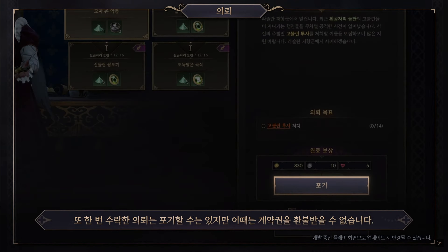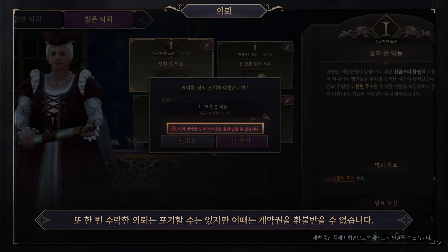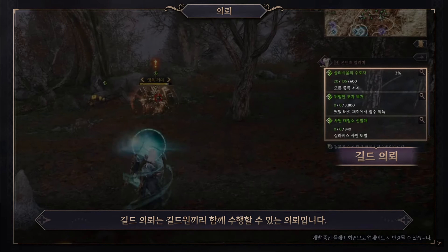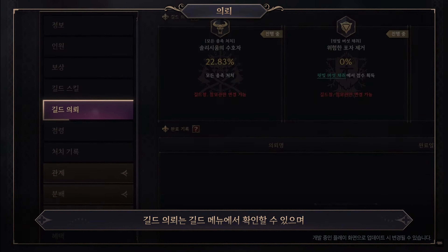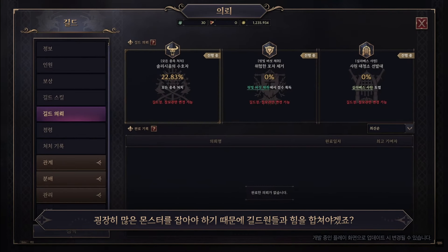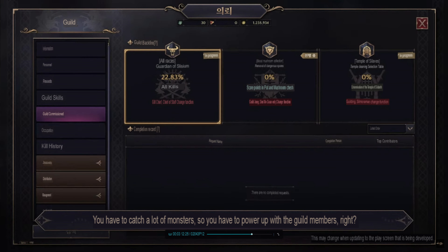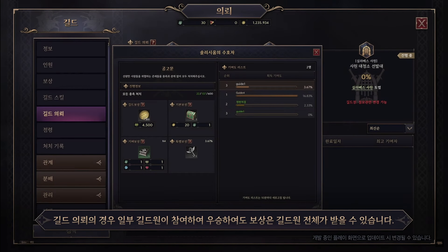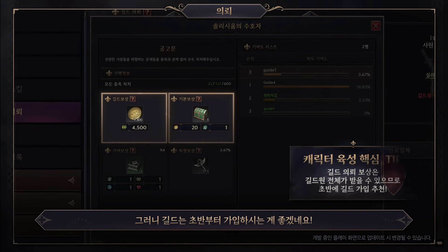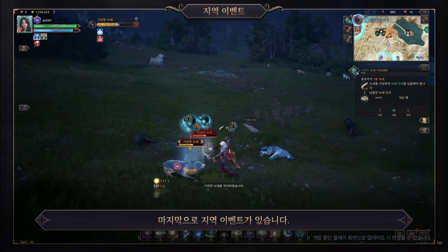Request quests from the resistance army by visiting the village's quest manager. These quests are available from level 11. Multiply quests targeting the same monster can be accepted simultaneously, allowing quicker completion. But these quests consume contract rights, which recharge over time.